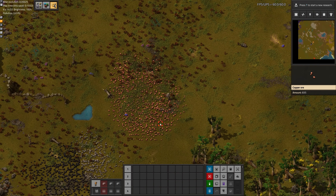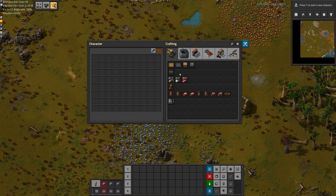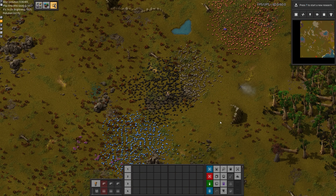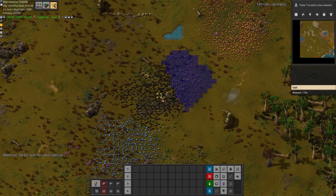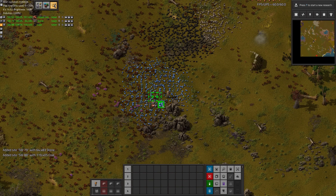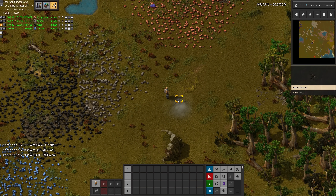We need to acquire a whole bunch of ore. Let's start with copper since we need more of it. Using Yarm, let's add the copper patch — we have 167,000 copper. Might as well add the rest: 64k of stone, 119k of coal, and 80k of tin. Also, you start with a steam geyser, which is essentially free steam.